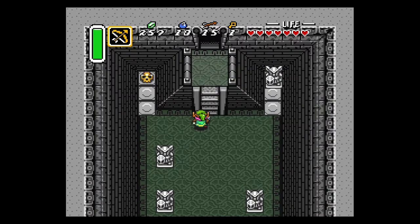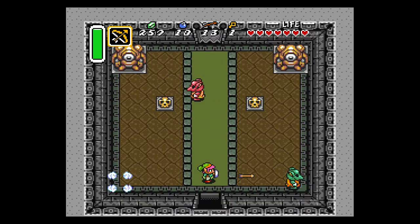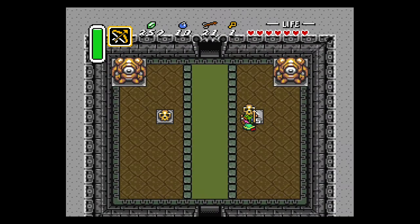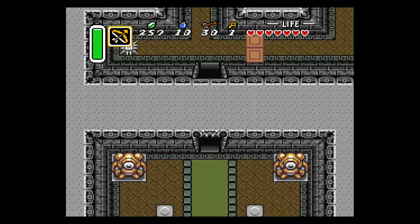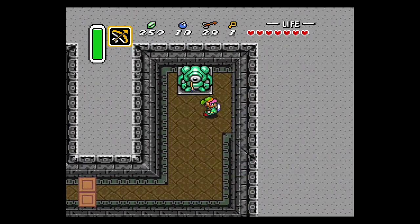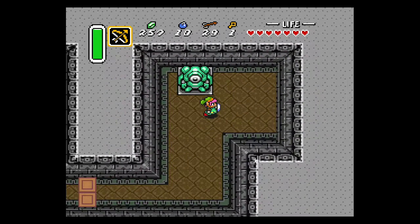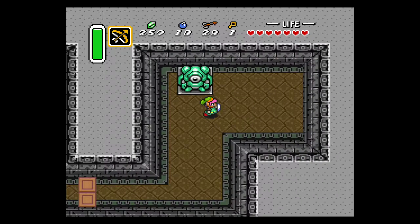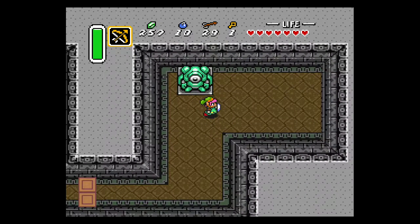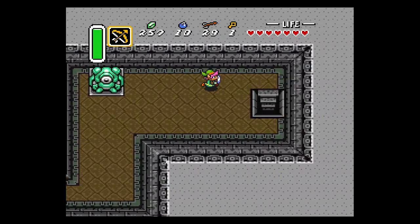If you need any hearts, there are three under these pots. In the next room there are mimic enemies: the green ones die in one arrow shot and you can also hit them with your sword, but the red ones require two arrows and are invulnerable to sword swings. There's a tektite here, so let it just pass, then shoot this statue with one arrow in the middle of the eye, and it will reveal the entrance to the basement. Once the screen starts shaking and the staircase is revealed, head down there.